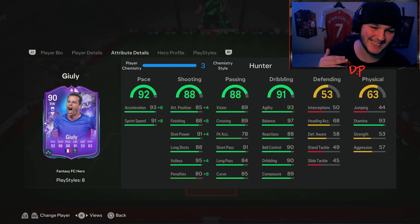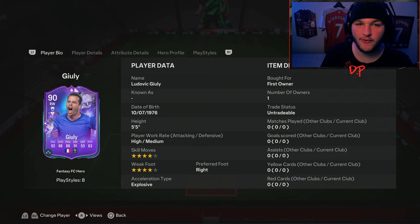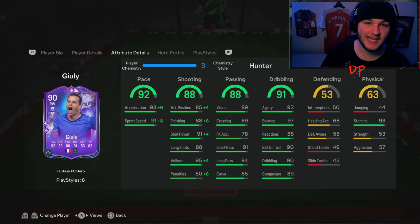Take a look at those dribbling stats — they look incredible. 93 stamina. The only downside is he's going to be a weaker player: 53 strength. Obviously he's five foot five, that's what you expect — you're not going to expect him to be strong. He's a player you'll want to left-stick dribble with, get in behind. He is genuinely going to be a winger; you do not really want to use him as a striker.